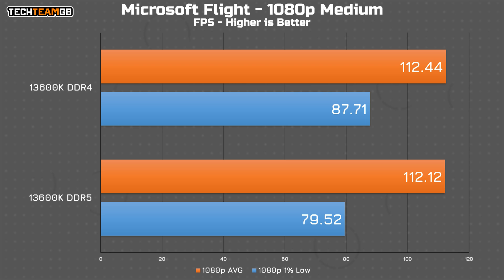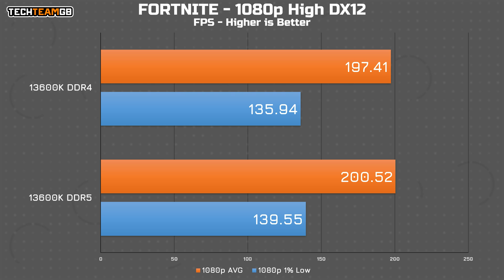Microsoft Flight is an interesting one, as both results averaged pretty much identical performance, but the DDR4 run offered 8 FPS more in the 1% lows, meaning it should be a smoother playing experience. Finally, in Fortnite, the difference is pretty negligible, with the DDR5 results coming out ever so slightly ahead, both in average and 1% low results. There really isn't much in it though, at least with this sort of chip, this graphics card, the settings and resolution.